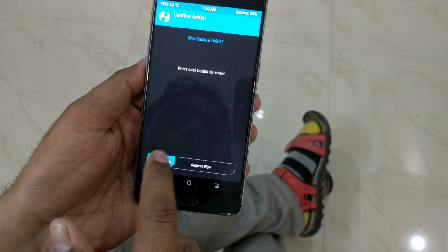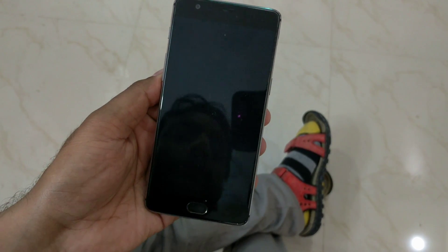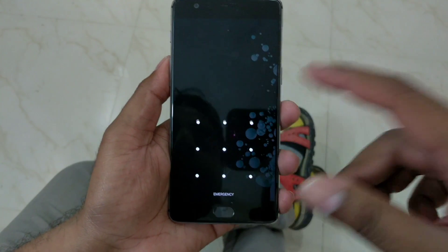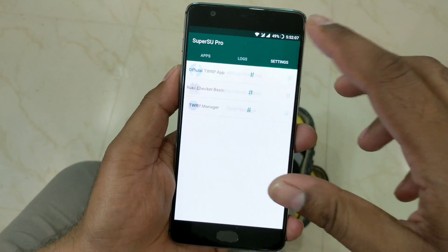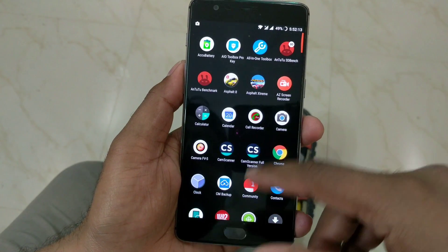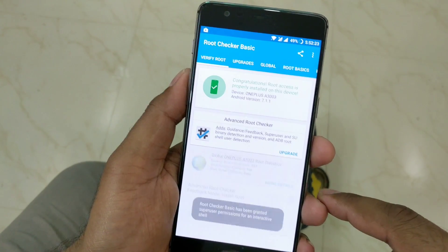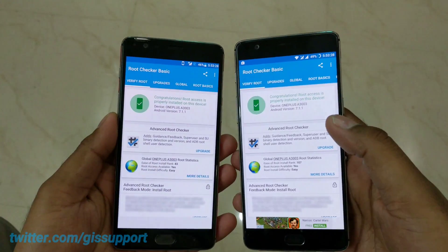SuperSU is installed successfully. The important step now is to wipe cache and dalvik — do it here, then reboot the system. It may take a couple of seconds and reboot a couple of times. Once the device is back, open SuperSU first — as we saw on the OnePlus 3, change the default access to Grant to avoid any issues. Then launch Root Checker Basic and verify — the OnePlus 3T is also successfully rooted.